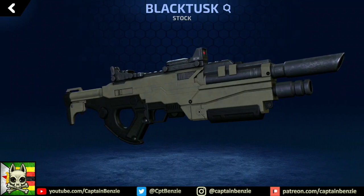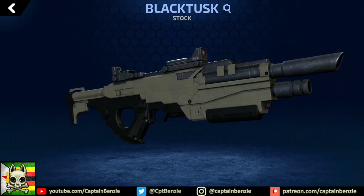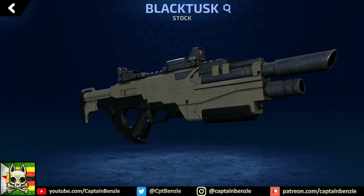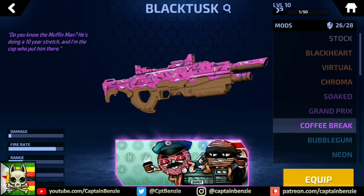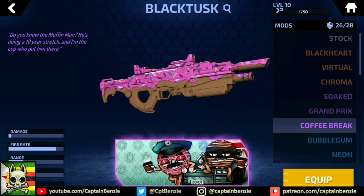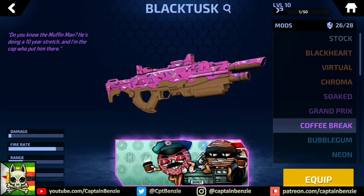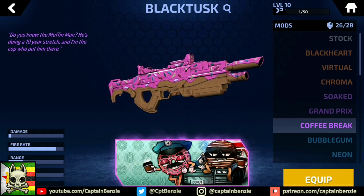Being a popular weapon means that you probably want to stand out from the crowd somewhat. Good thing then that the Black Tusk has several solid unique skins for you to choose from. First up is the Coffee Break. This delicious looking Black Tusk references the old stereotype of American cops loving donuts. Though an unusual looking skin to say the least, I personally think it looks mouthwatering. The icing and sprinkles look super sticky and sweet, but even the brown doughy bit looks utterly delightful. Oh great, now I'm hungry.